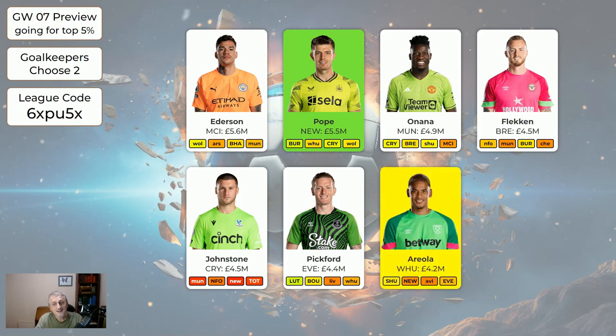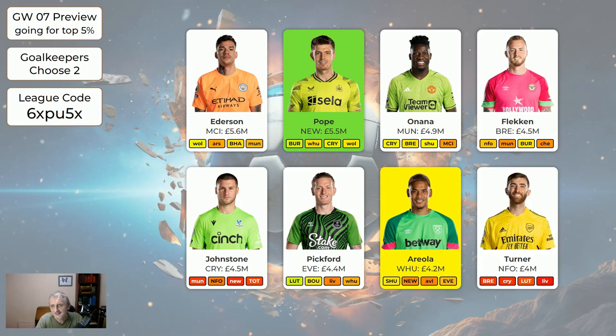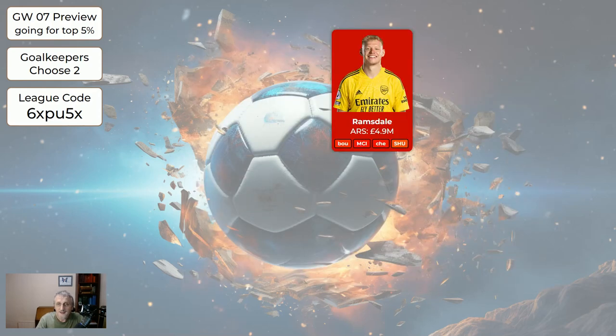Areola is a new player at just 4.2 million — 0.2 cheaper than Pickford. If you were wildcarding, Pope and Areola would be a good pairing. Turner at 4 million is a cheap keeper who plays each week. If you've still got Ramsdale, he's red — he's out of here.